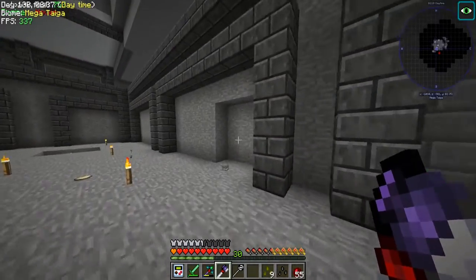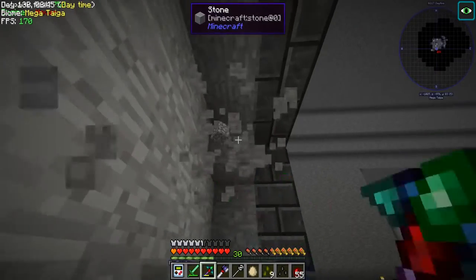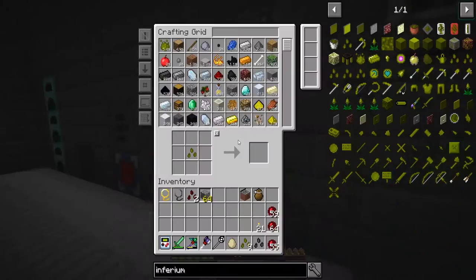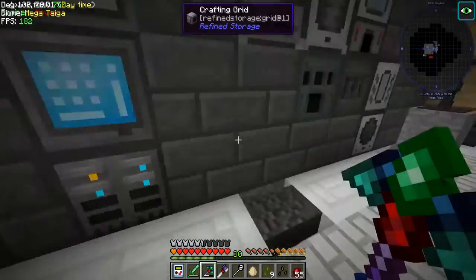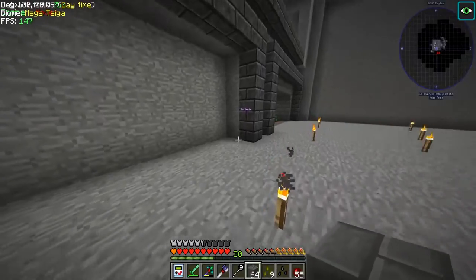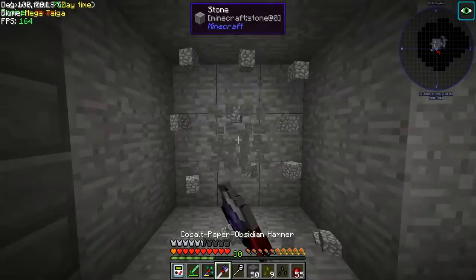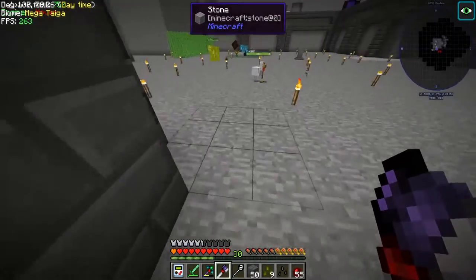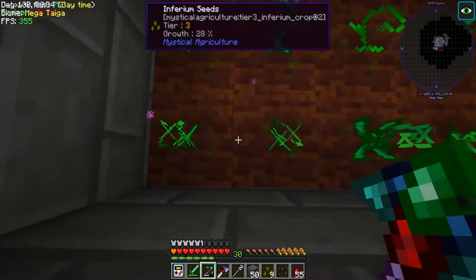We're going to go ahead and make all of this infirmium for now. We've got our tier four and every once in a while it will gather up a tier four seed, so we'll replace it after that. We're also going to be moving our redstone seeds in here — doing a lot of mixed Mystical Agriculture today, I hope you're ready for awesomeness. I've been watching Arrow and The Flash recently and Flash goes live tonight by the time you're seeing this video. Let me know in the comments which DC show is your favorite — there's also Supergirl and DC Legends of Tomorrow.